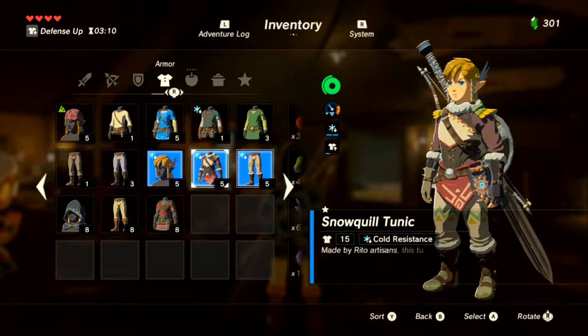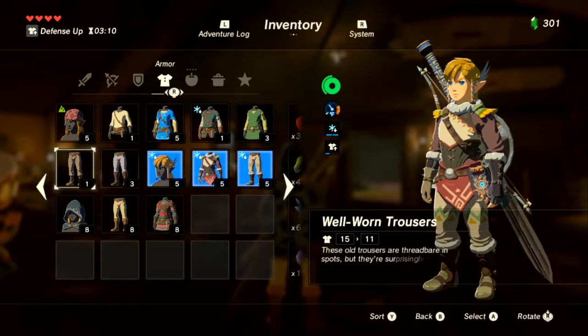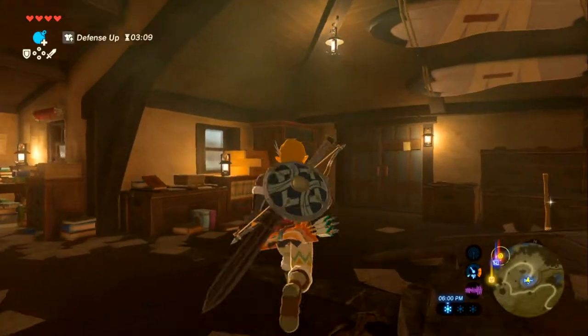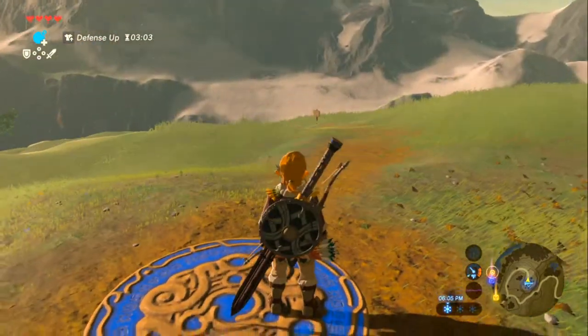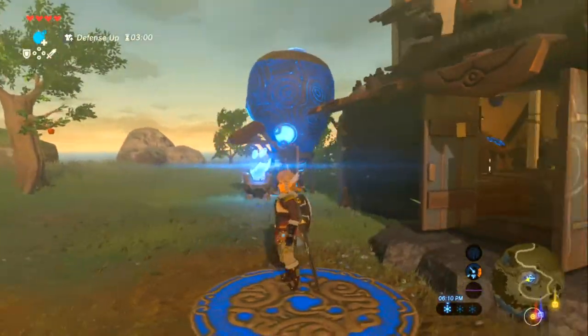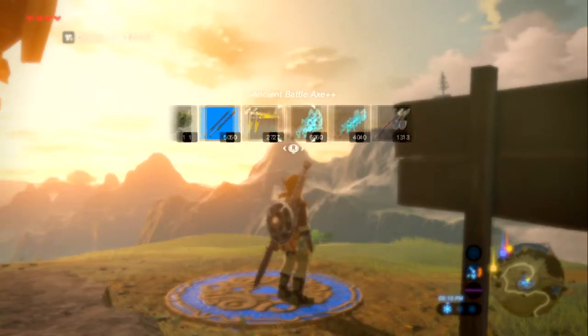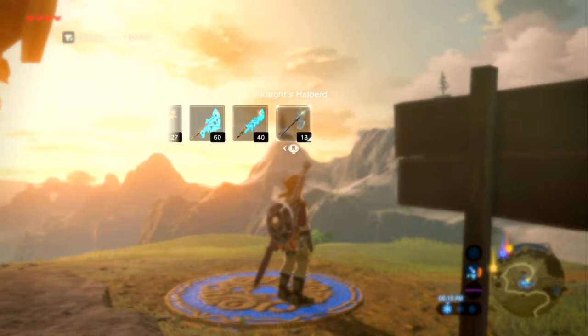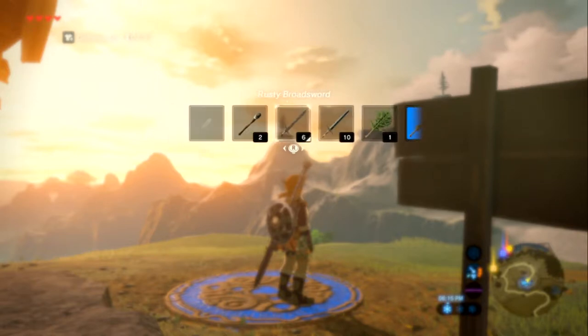The extra defense didn't help that much in that fight, but trust me: when you start really upgrading your armor, the defense genuinely helps. Another full armor set would have helped more against that guardian. Looking at the loot: 'Edge of Duality' sword obtained. Still have this weapon for when we go to a certain place.